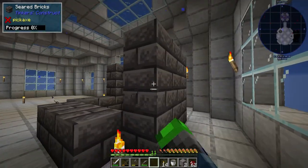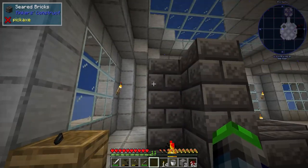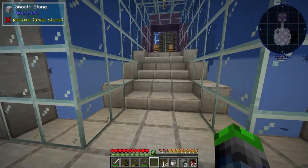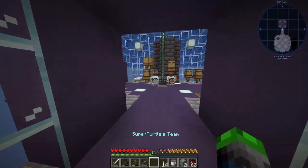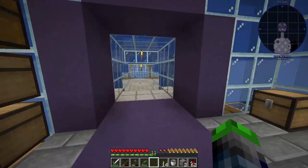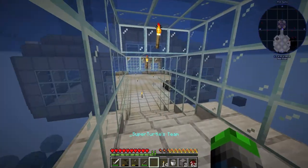We're going to be moving our smeltery down here, it's going to be a 3x3 area. Super duper excited about this. Also went ahead and added in these half slabs here so we can just run up here. We will be creating this on each of the four sides, so just keep that in mind — we're going to be working on this one for a little while.